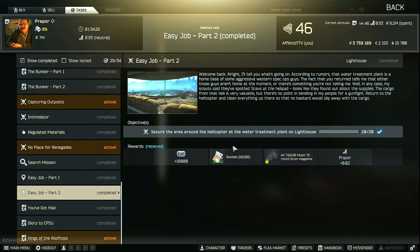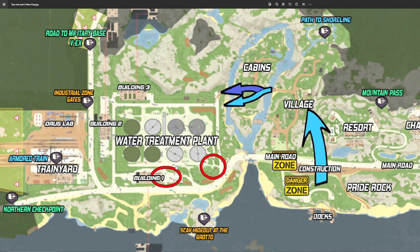This is an updated proper task guide for Easy Job Part 2. For this task you have to secure the area around the helicopter at the water treatment plant on Lighthouse by killing 20 rogues. With testing I've found three different rogues that will count for you 100% of the time: the two tower rogues at the front guarding the main road bridge, and the gatling gun rogue on top of building number one.